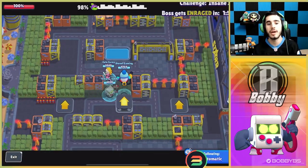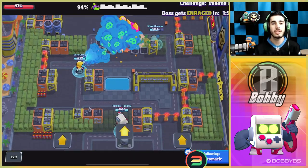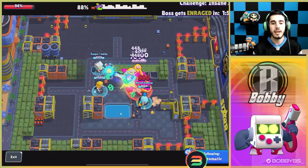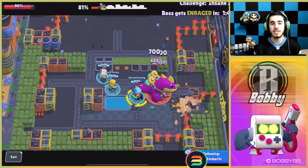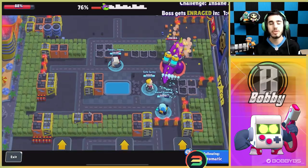Coming in at number 10 we have 8-Bit. 8-Bit is very good in this mode. Obviously what you want when playing this mode is a high DPS brawler — a brawler that can just deal a lot of damage to these bots and does insane amounts of work. 8-Bit is really good at just standing there dishing out damage, and his super can also boost the damage for the rest of your team.